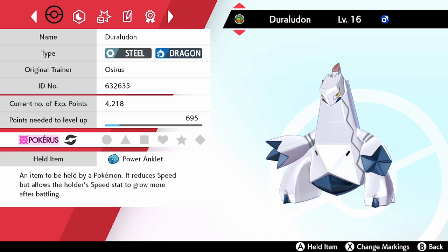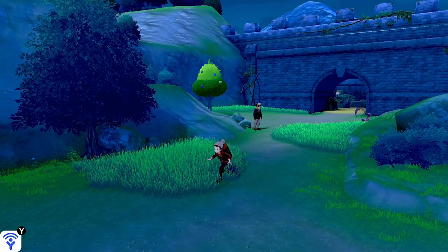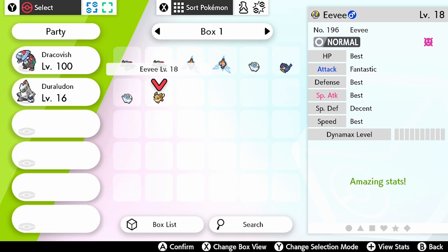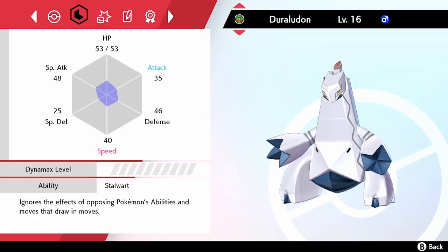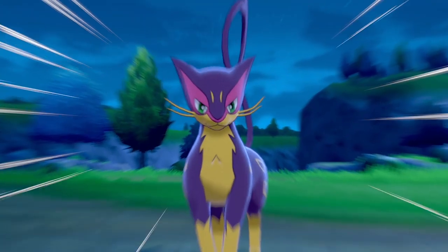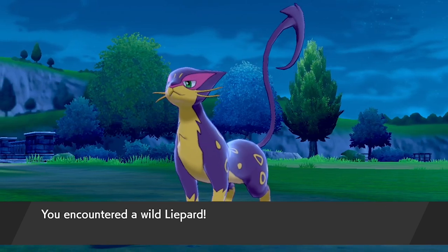Pokérus has a 1 in 28,000 chance of appearing, so unless you are super lucky it might be worth talking to friends or fellow players to see if they have it and would pass an infected Pokémon to you. Once you have a Pokémon with Pokérus, you can spread it to as many of your own Pokémon as you'd like by placing it in your party alongside them and finding a battle or wild encounter. I then place that original infected Pokémon back into the box where it can stay viral.